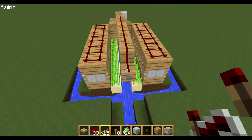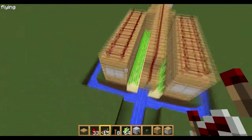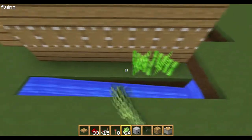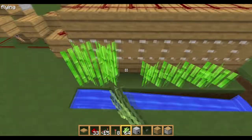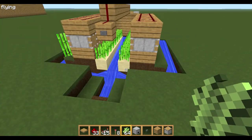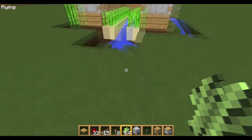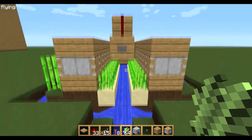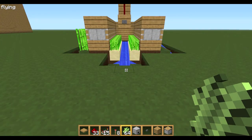So there you go — that's how to make a fully automatic sugar cane farm using a five-minute clock and pistons. Thanks for watching everyone; I hope you enjoy these tutorials and building them. If you want me to make a redstone tutorial on anything else, just leave a comment below and I'll try to make it as soon as possible. Please like and subscribe.